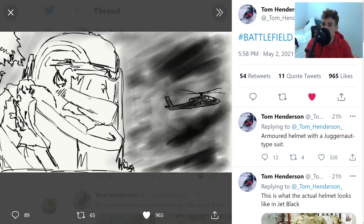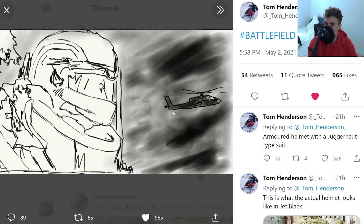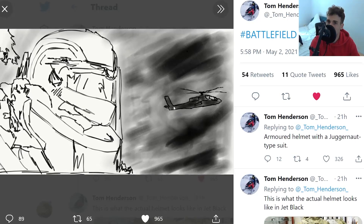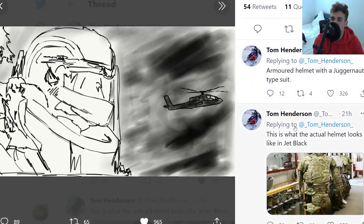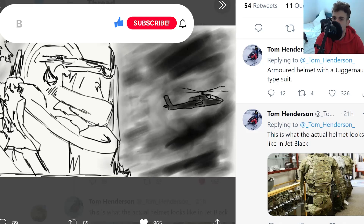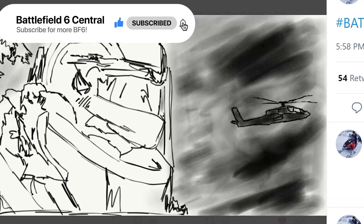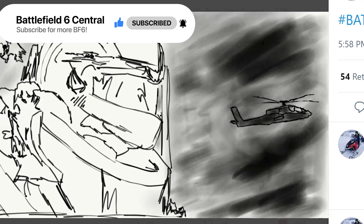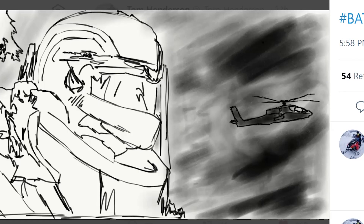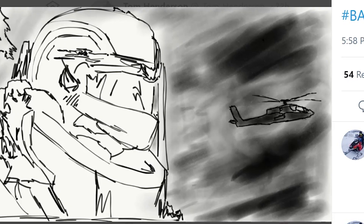Tom also posted this juggernaut with an Apache helicopter, so it seems like Apache helicopters will still be present and destroying enemy teams. It's an armored helmet with a juggernaut-type suit, so it will be very, very reinforced. I'm really excited to see — are these juggernauts actually kits? Are you able to equip them from the start? Most likely going to be some sort of special kits, with normal soldiers and some type of super soldiers jumping on enemy teams.